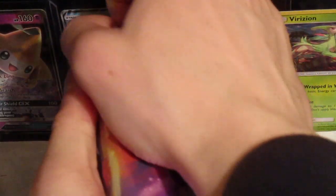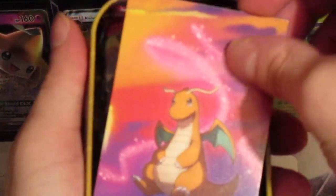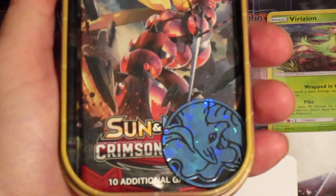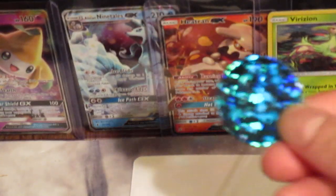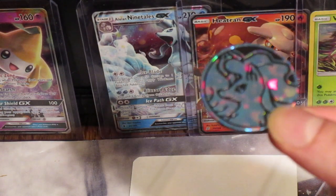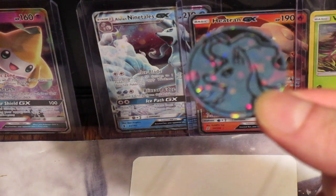Let's open this up and see what's inside. There we go! Trash card, and then the trash packs right here. Is that a Ninetales? Ninetales — nice. If that's a Ninetales, that's pretty badass. Because look what we got here — can you see that? We got the Alolan Ninetales GX right behind it. Beautiful.